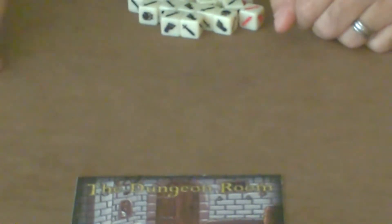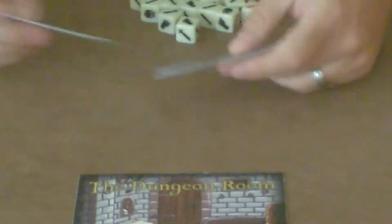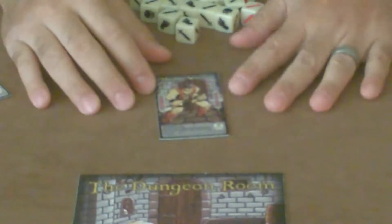What we first do is take all the adventurer cards and flip them upside down, and each player selects one randomly. Of course, you can do it however way you want. For this example, we're going to use the Mighty Warrior.